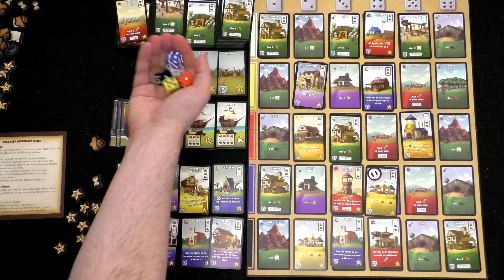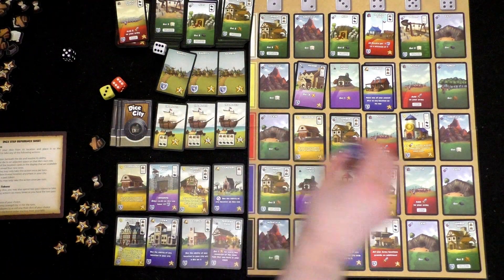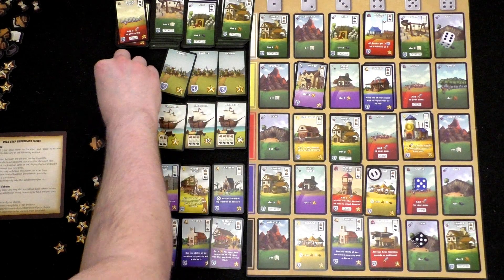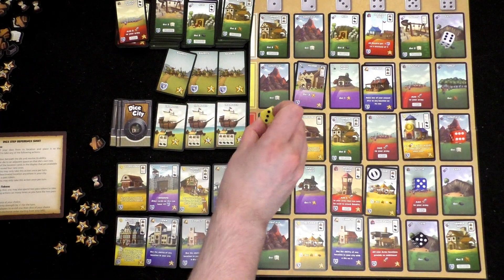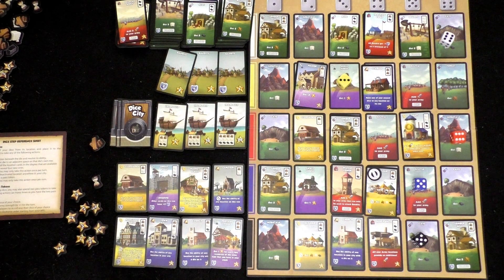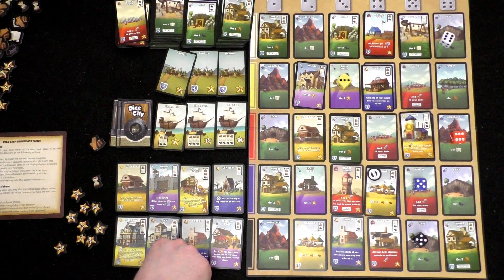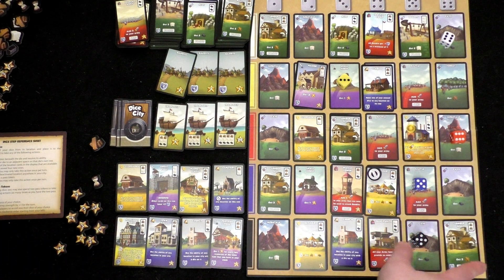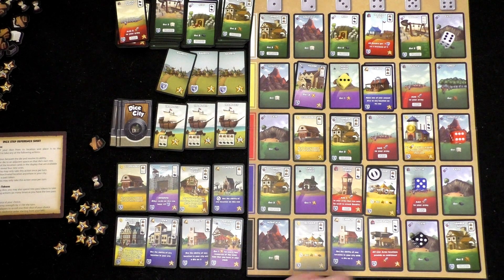Let's roll these dice and focus hard on victory points. Every space — I want to mulligan everything. Are you kidding me right now? This is awful, guys. How am I going to — I feel like moving this over here to get double would be great. But I need a wood. Getting four iron seems to be overkill — what would I do with four iron?